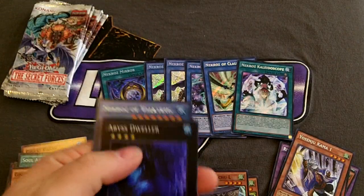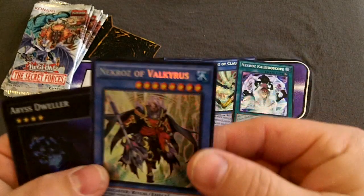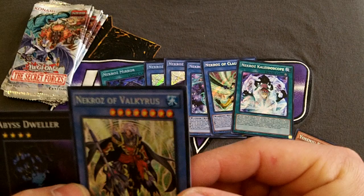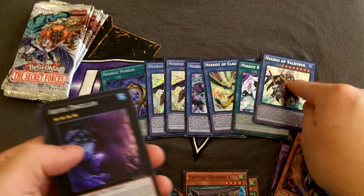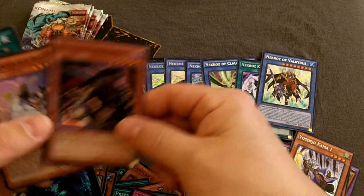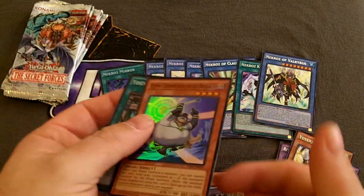There's an Abyss Dweller — that's always nice. Actually, I haven't seen this one yet. Nucros Valkyrius — that's nice, I ain't seen that guy yet. Another Dweller. Another Armageddon Knight and a couple more of those guys.